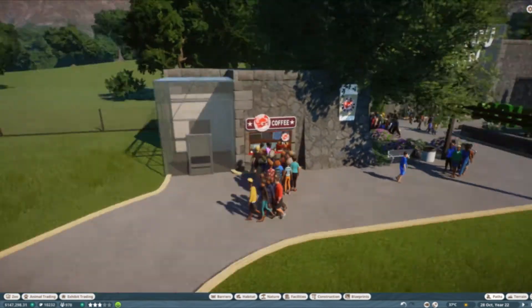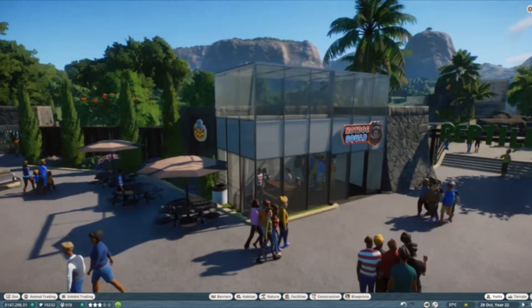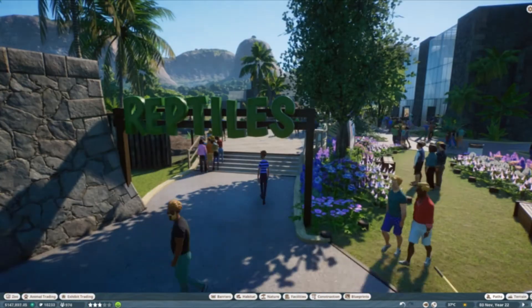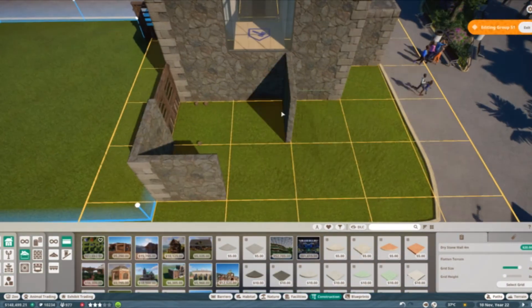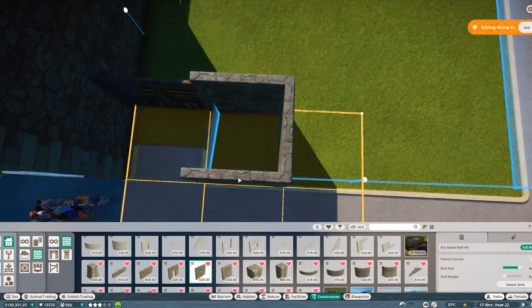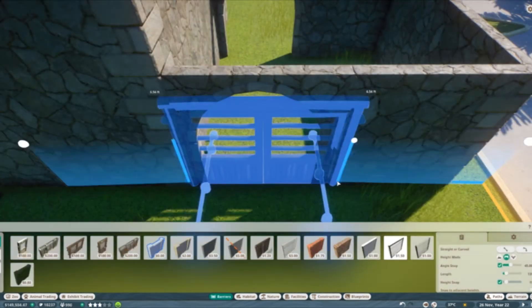Hello everybody, how is it going? It is Jujubee here and welcome to this episode of our Let's Build Planet Zoo series. In this series we are building franchise zoos but in sandbox mode so that I can have more control over the settings. This is our main zoo, our California zoo where the zoo probably started — the very first one to open.